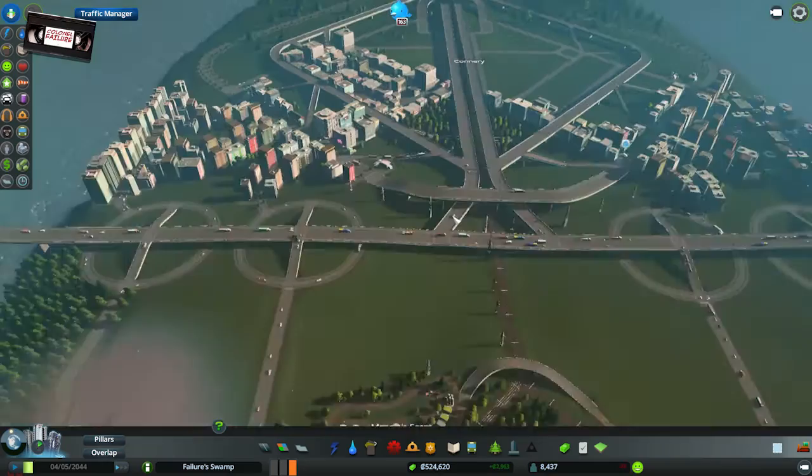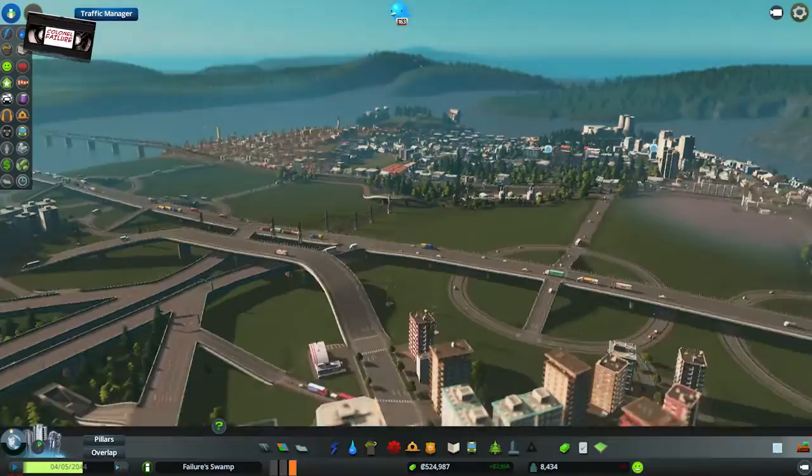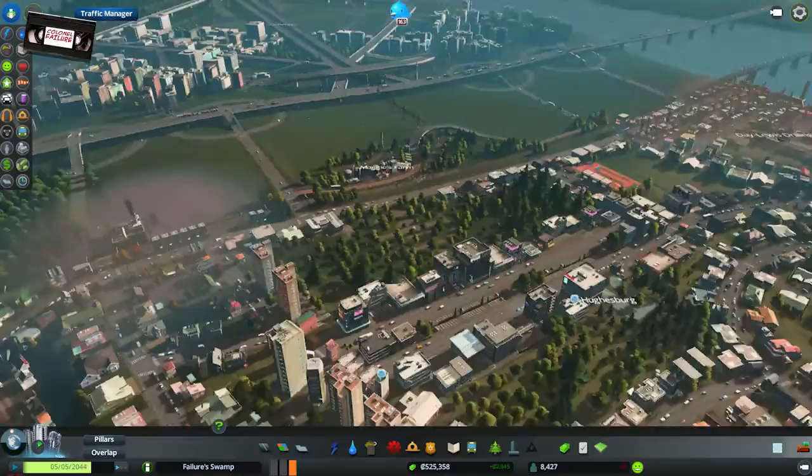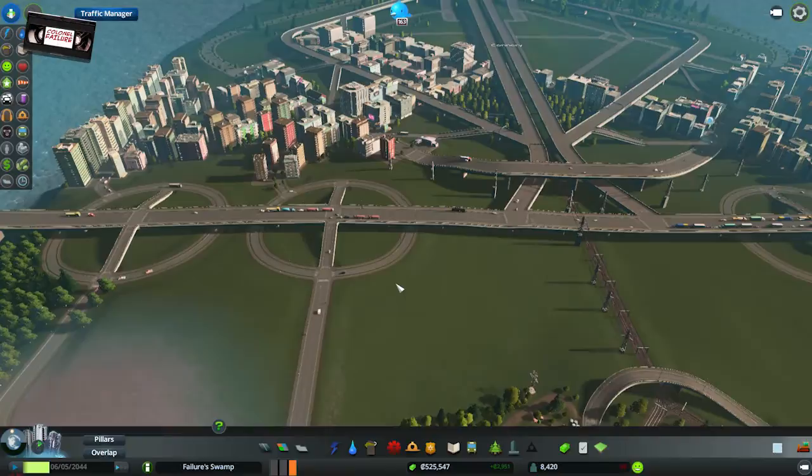Hello folks, I'm Colonel Failure and this is City Skylines. For the last few episodes we've been working up various design ideas in this city. This is what we've built so far — it's all coming along quite nicely. We ebb and flow between 8,000 and 5,000 population. Death waves are still a thing — I guess that's just a quirk of the game, but for the most part we're coping with it.